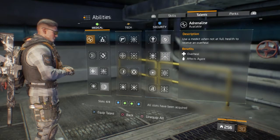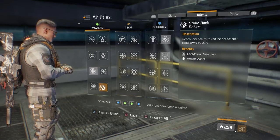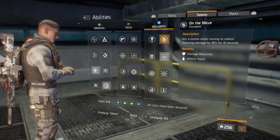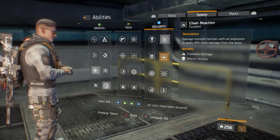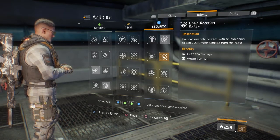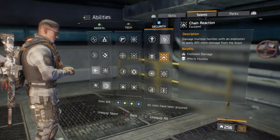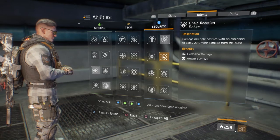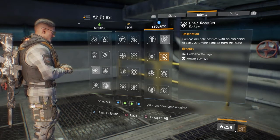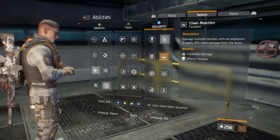Talent'lara gelelim. Tek oynuyorsanız: Critical Save, Strike Back, Chain Reaction, On the Move. Chain Reaction'ın buradaki esprisi şu: el bombası attığınızda karşıdaki karaktere daha çok DPS veriyorsunuz. Çünkü herkes Alpha Bridge oynadığı için kimse Exotic Damage Resilience yüklemiyor; dolayısıyla el bombası attığınızda düşmanın Health ve Stamina'sının 4'te 3'ünü alabiliyorsunuz. Tutturursanız el bombasını, ondan sonra öldürmesi kolay oluyor.